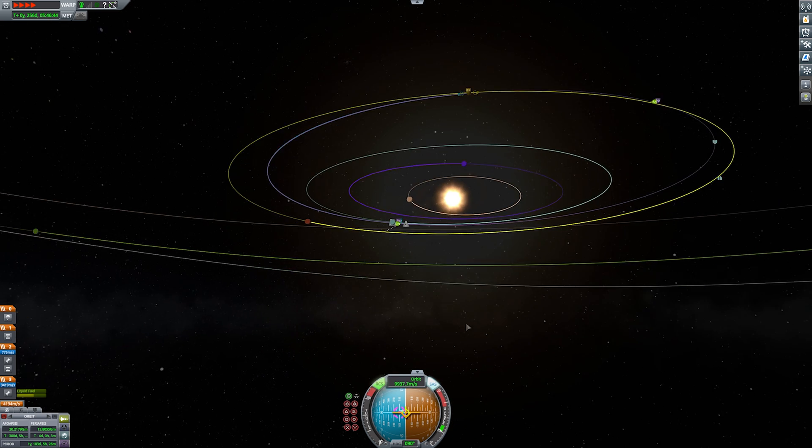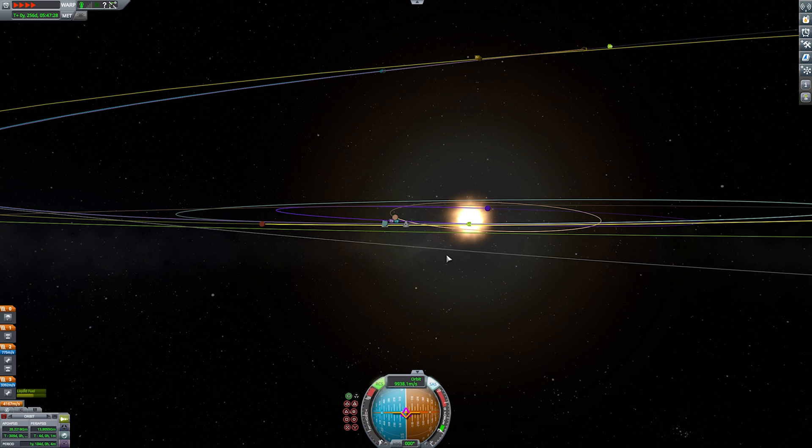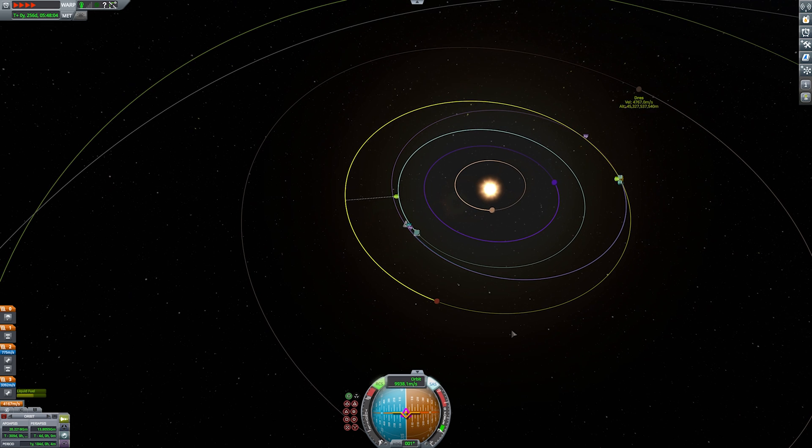From there you can do slightly more fine-grained controls if you want to adjust that a little bit. But we've got ourselves into the neighborhood of Duna extremely quickly without needing to worry about transfer windows or anything else.